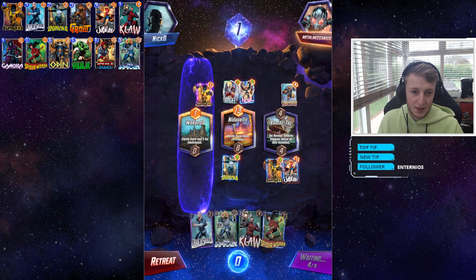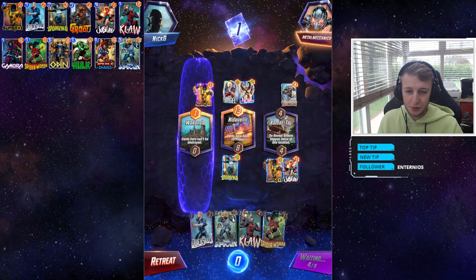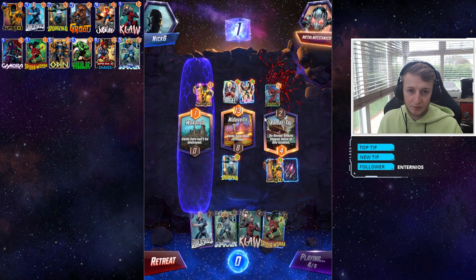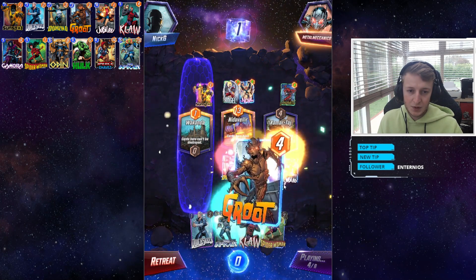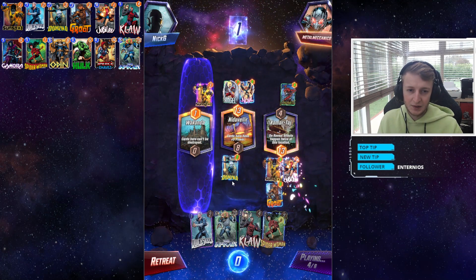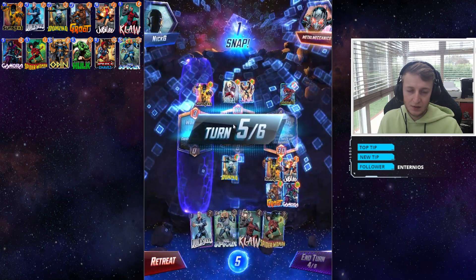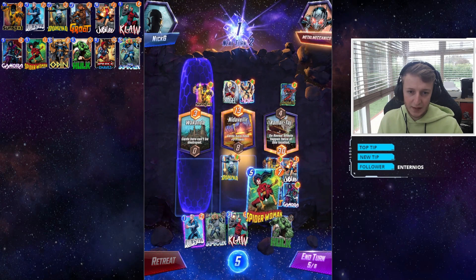Let's see what happens here — Jubilee is going to pull two cards. One should be Hulk because we've already got Infernal in hand. There's Groot which buffs because the opponent played Carnage there, and it also pulls down Gamora which buffs as well — twice. So I'm going to snap. Cards here have plus five power.